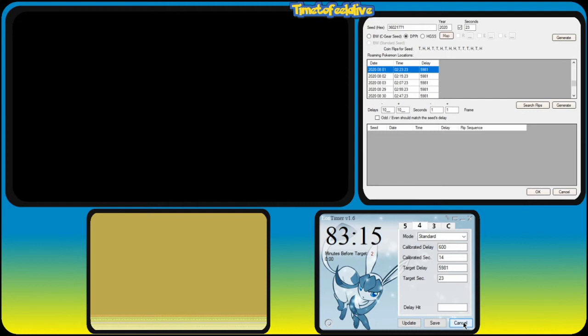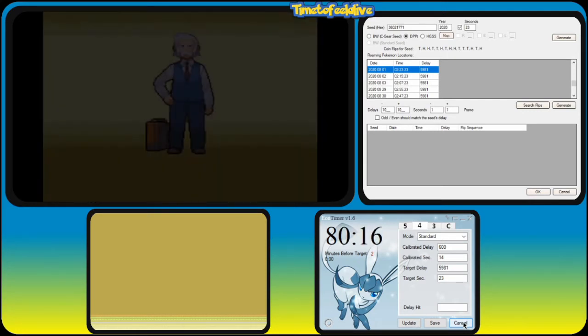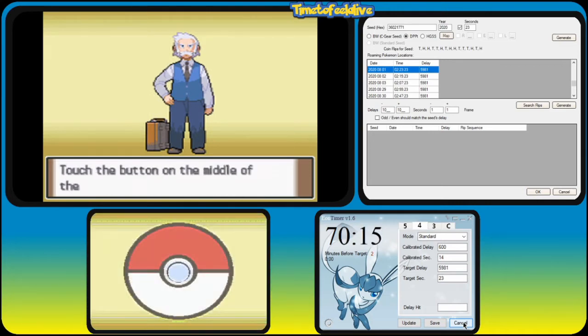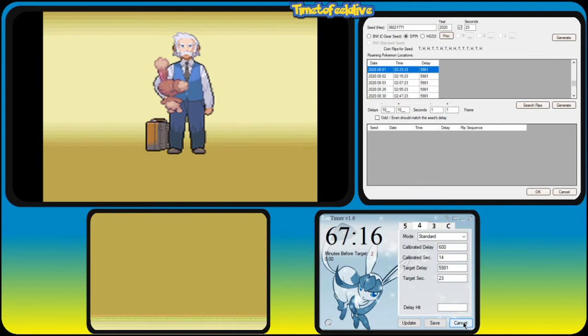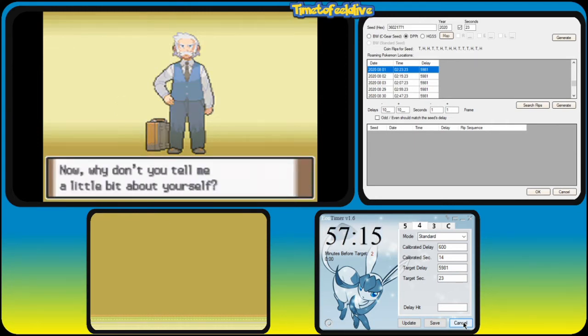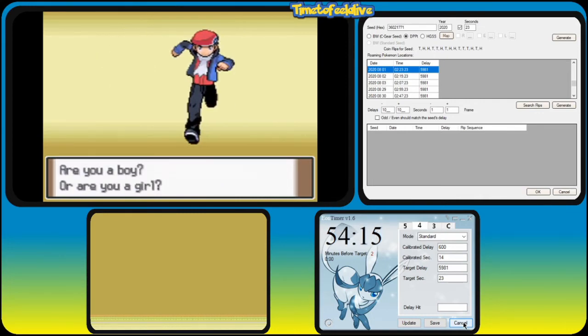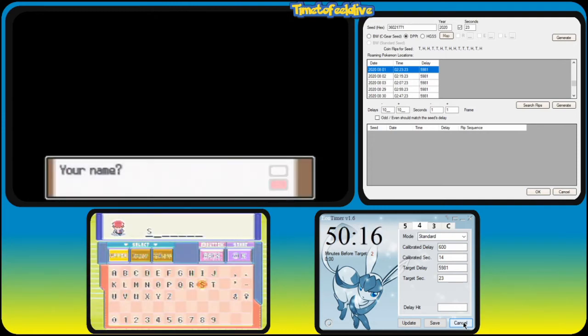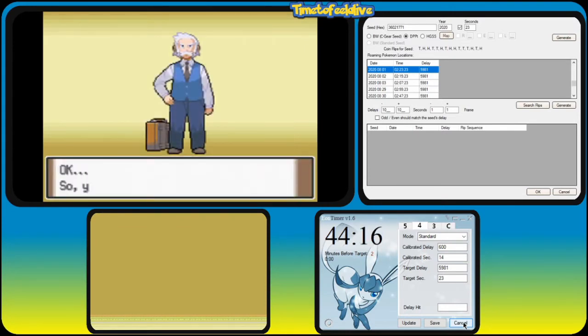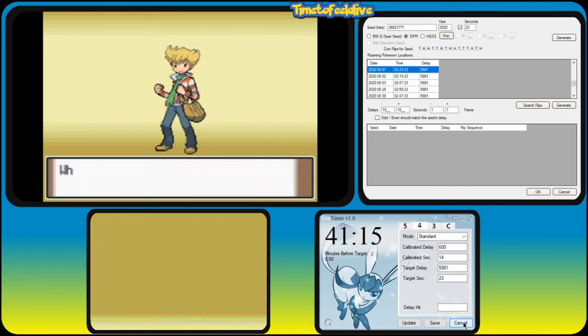In a minute, Rowan is going to ask us if we need any advice. Make sure you slow down a little bit there and click 'No info needed'. Then when the Poké Ball pops up, make sure you click in the middle of it instead of pressing A, because if you don't, another line of dialogue will pop up and slow you down. Next up, we're going to choose our gender and enter our name nice and fast. I'm just going to choose the boy and name the rival Barry to save some time.